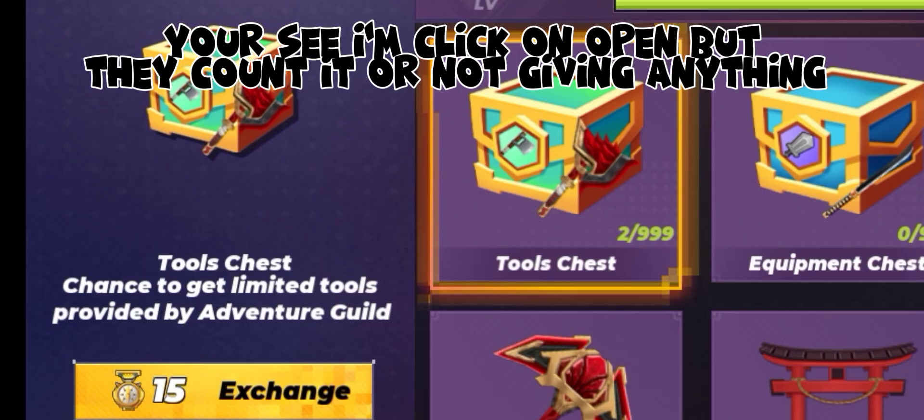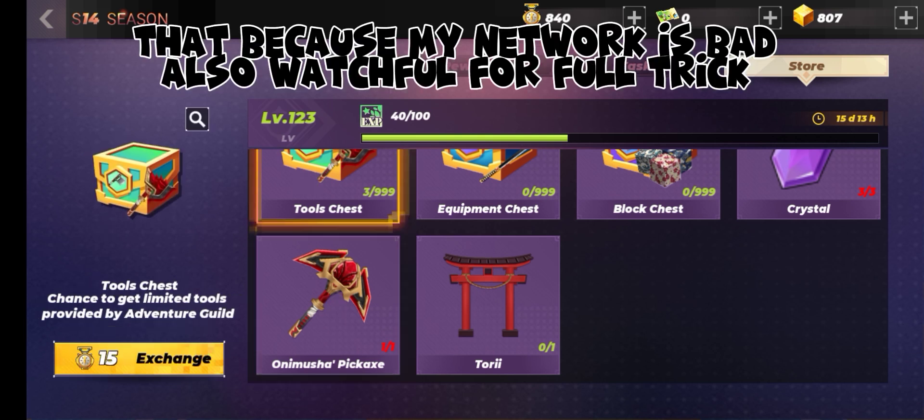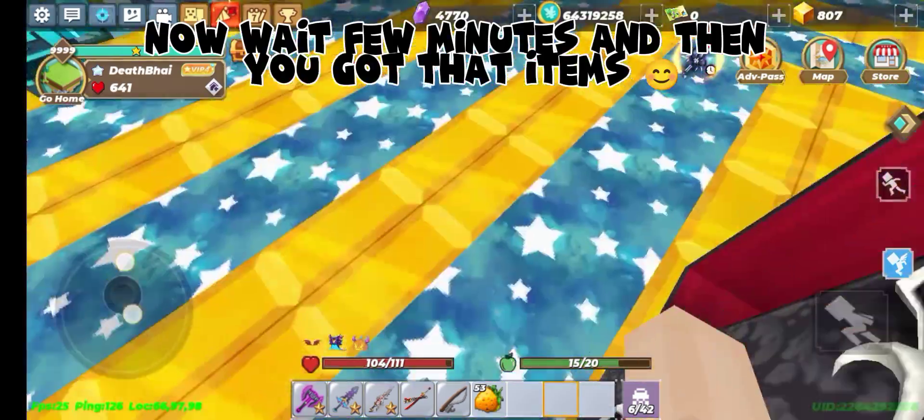You see, I click on open but it counts but doesn't give anything — that's because my network is bad. Watch carefully for the full trick. Now wait a few minutes and then you get those items.